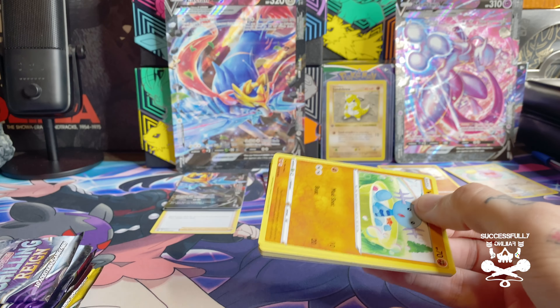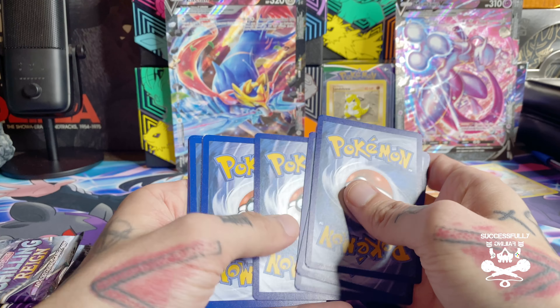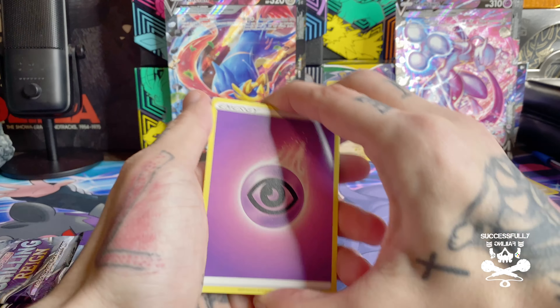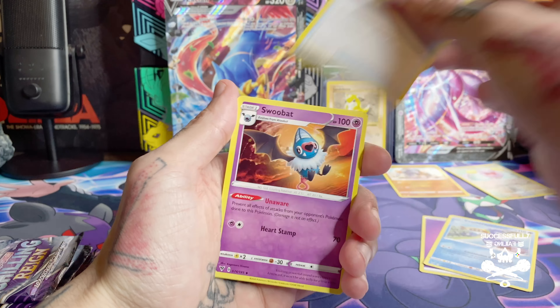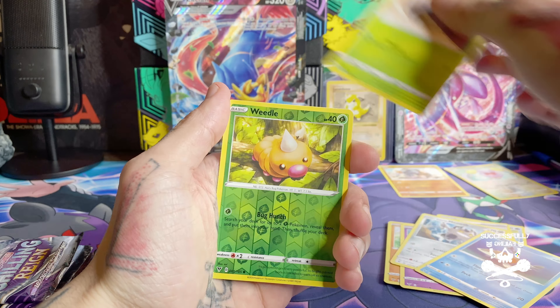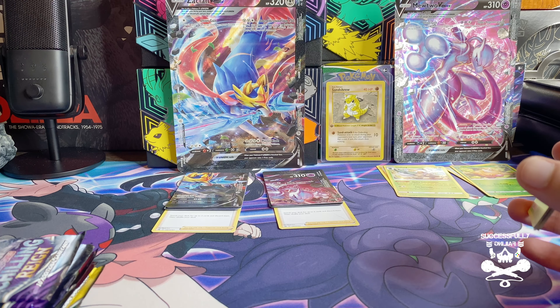Just so you guys know — code cards, I keep them. I actually play the game online and there are some cards I'm trying to get, so I do have chase cards. We start off with another psychic energy, Swoobat, reverse holo Weedle, and a Shiftry. To be honest, I'm not expecting to pull anything crazy in these booster packs, though I have seen people pull pretty cool stuff.